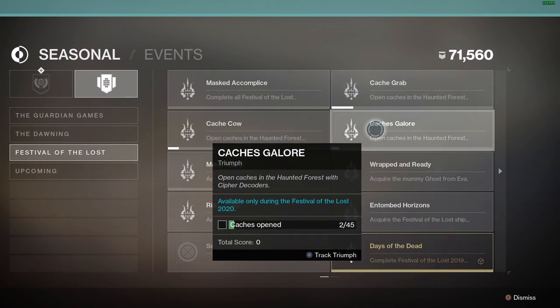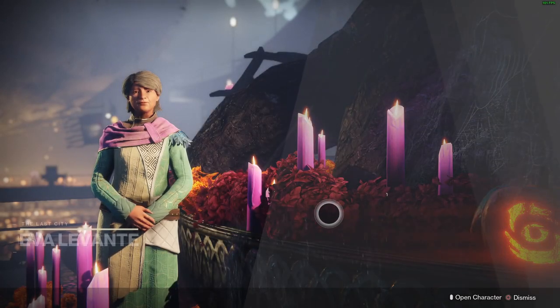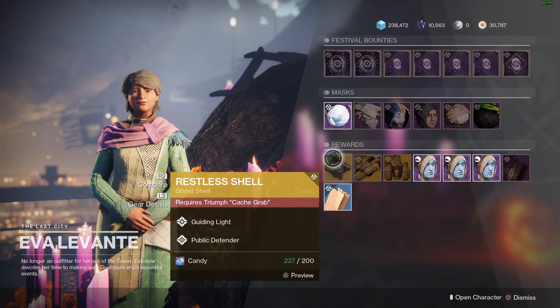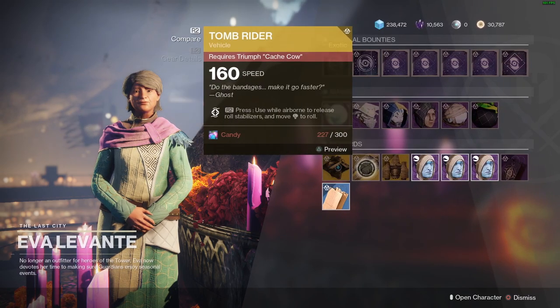Basically what you do is play Crucible, Gambit, or Strikes, and upon completing those you will receive cipher keys. You then just have to make it to the end of the forest — you don't have to reach a certain level, just make it there. Then you trade in these keys. The maximum is 45, but you can keep trading in keys after that. Once you complete the 15, 25, and 45 milestones you will be able to acquire the Restless Ghost Shell, the Tomb Rider, and the Warp Speed — all three of these exotic items.